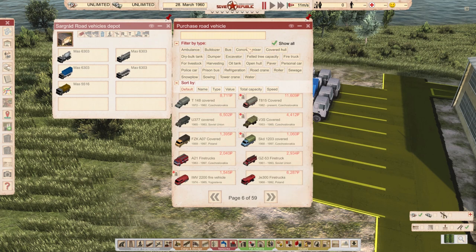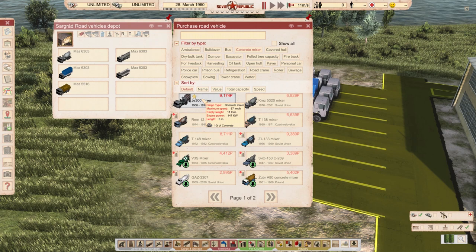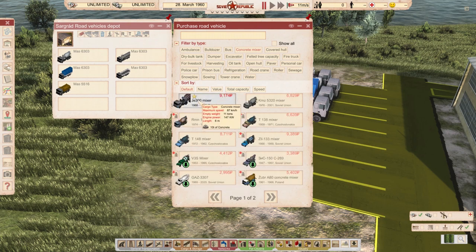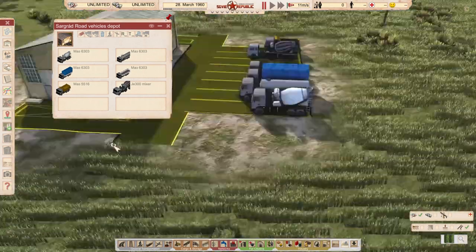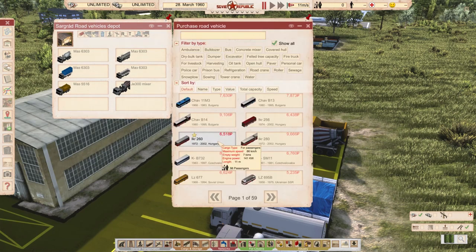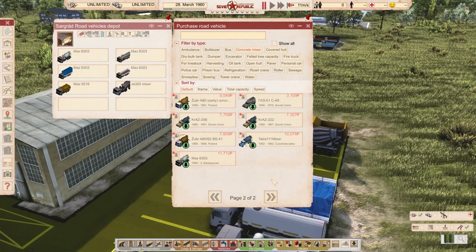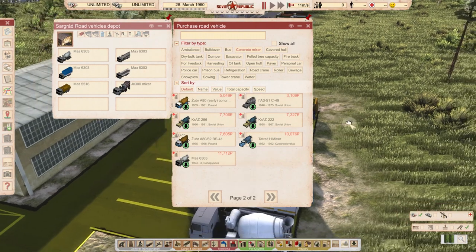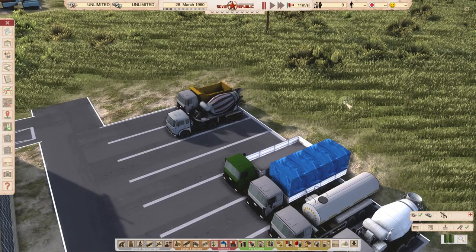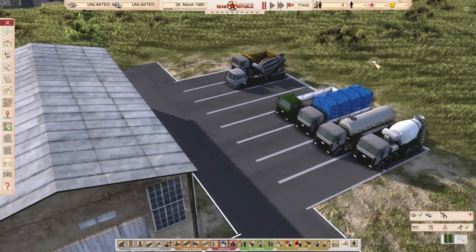Let's compare with cement mixers. Vanilla ones have 10 tons and cost 9,000 rubles. These ones cost 11,000 rubles and have more capacity at 100 kilometers per hour and 28 meters length. The capacity is a little bit high, but it's a really nice model and price-wise it's competitive — 9,000 vanilla versus 11,700 for these. So it's definitely not a cheaty mod. It also has different color schemes. My favorite car manufacturer is now in the game. Link in the description of the video.